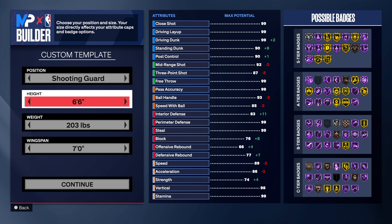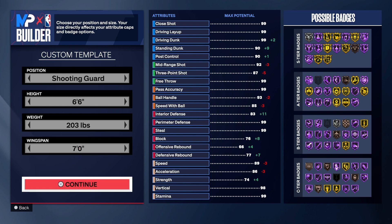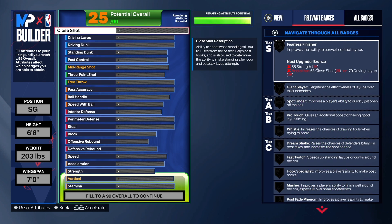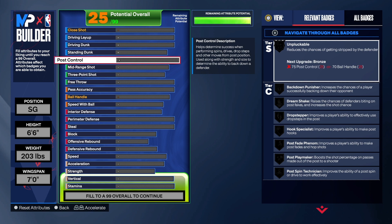We're going with the shooting guard position, six foot six — one of my favorite heights in the game — 203 pounds for the weight, seven-foot wingspan. Let's get into the build now. Let's go ahead and start with the shooting.